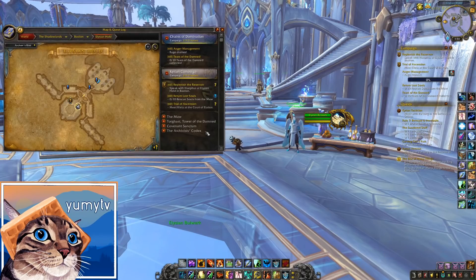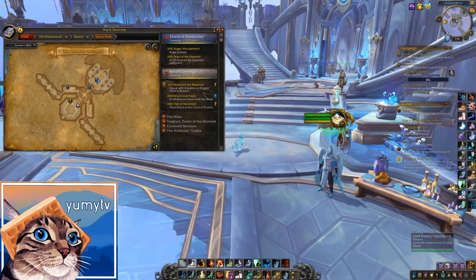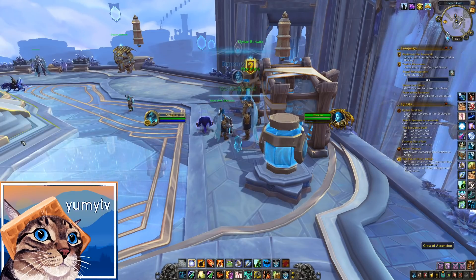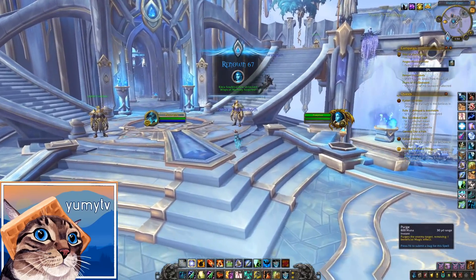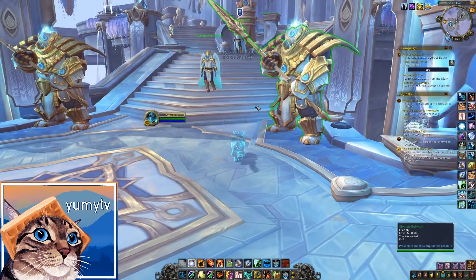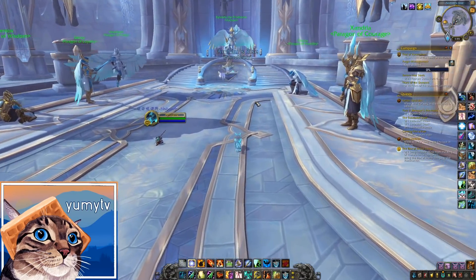The next quest you may need to do are the Covenant campaign quests, because those give you renown. If you have not completed your Covenant campaign quests from 9.0, you will need to do those before you can continue on to the next Covenant campaign quest. The main reason is that you need to reach 48 renown to craft your Covenant-specific legendary. If you're on pace with your renown, you'll hit rank 48 just as you get enough Soul Cinders to make a rank 5 legendary.